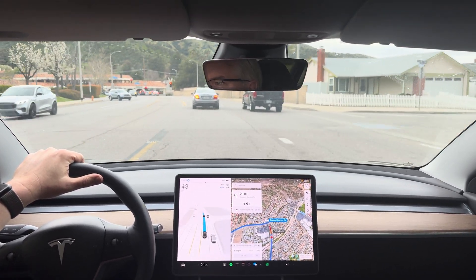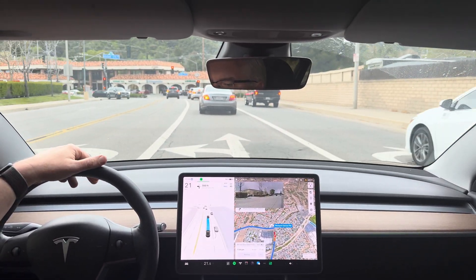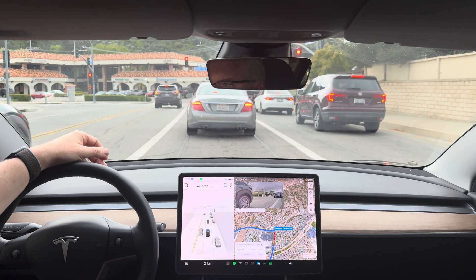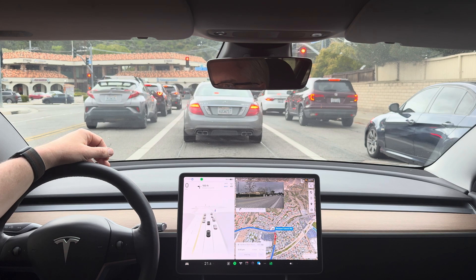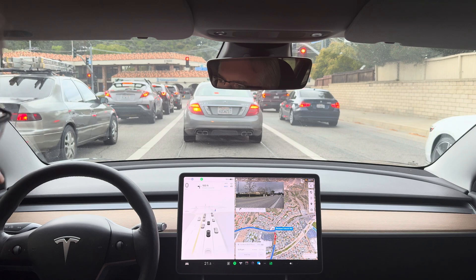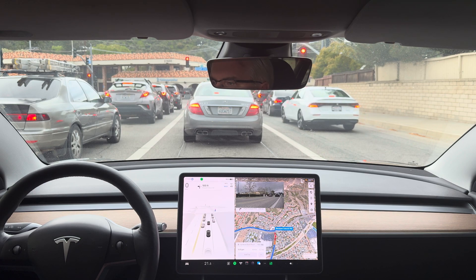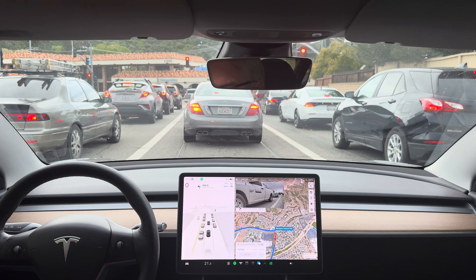I'm curious what lane it picks here. I've been noticing it always picks the rightmost turn lane — no matter how long the queue is, it doesn't pick the shorter of the two. I was hoping it would pick the other one because I wanted to see how it handles the left turn with a curve, whether it's better at path predicting so it doesn't hit the curb. I have 12.3 on our S and I have to intervene on the inside left turn lane every time because it cuts the angle the wrong way. Haven't been able to test 12.3.1 on that yet.